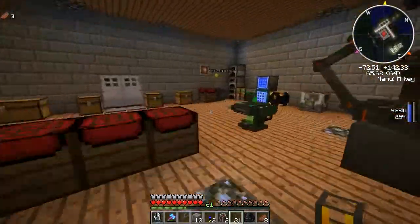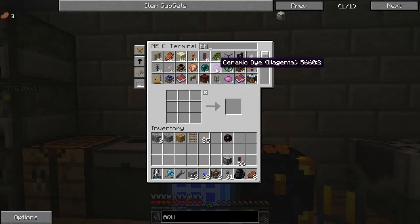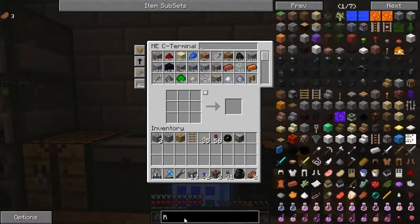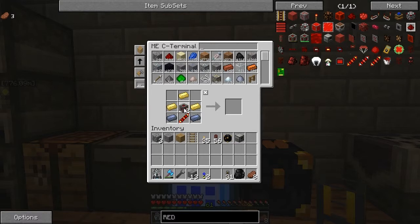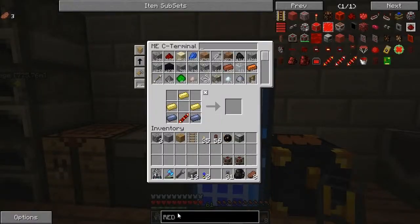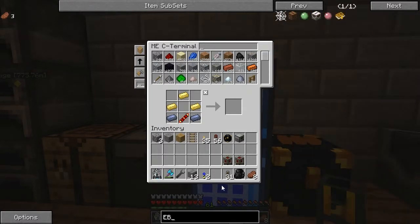This is not ideal. Redstone energy cell - should be able to craft two of these. Logically I can put them on to charge. We're going to take the... tesseract, isn't it? Liquid tesseract. Energy tesseract.